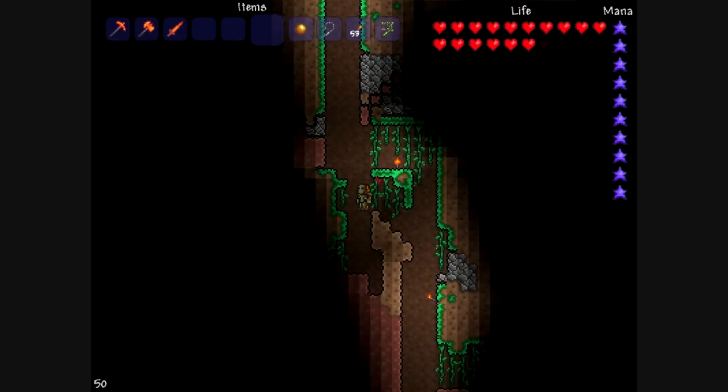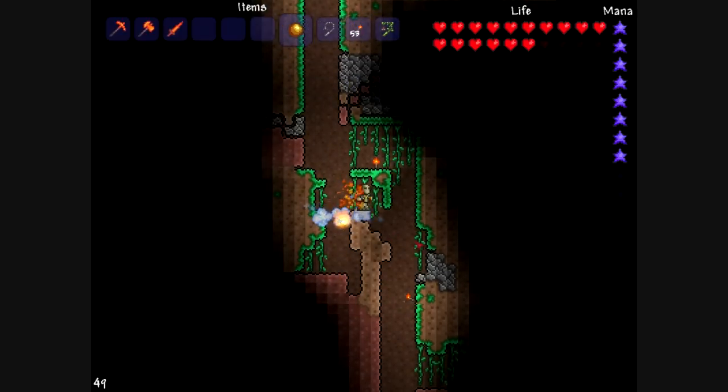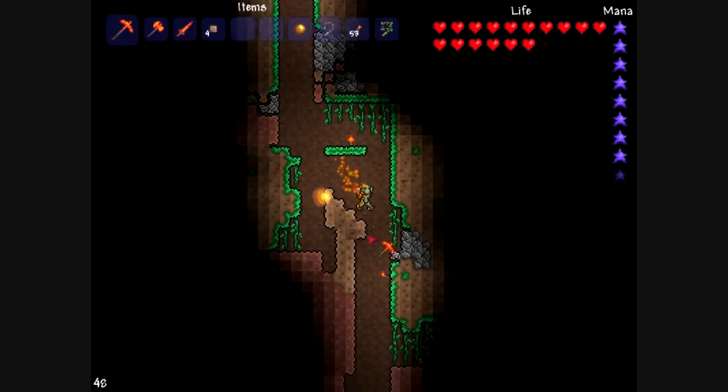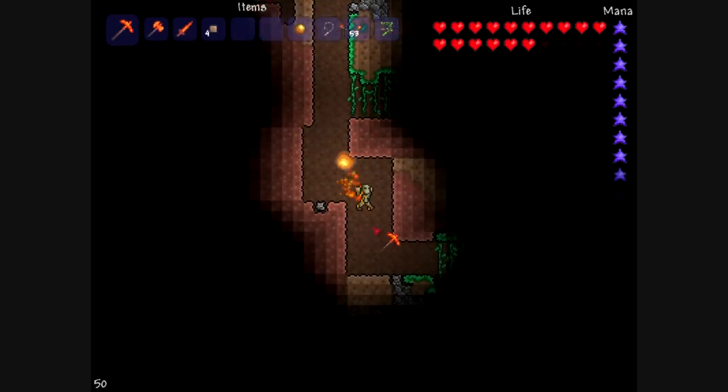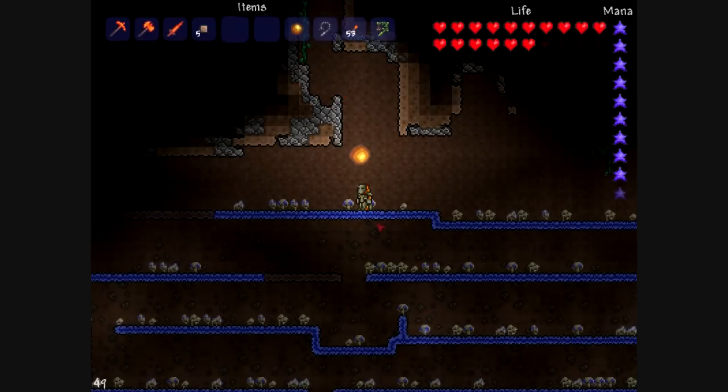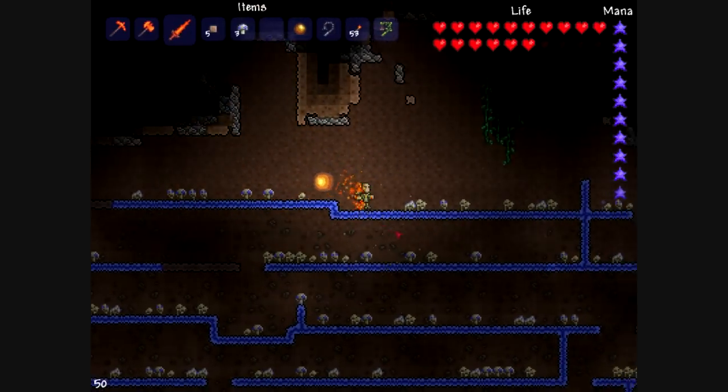Now let's go down here. I'm going to use the ball of light so you guys can see. Let's get rid of some of these dirt blocks that fall down here. Go over here — and here's the big mushroom field.